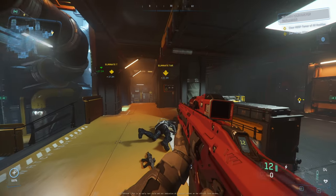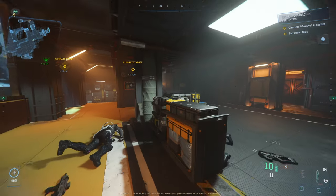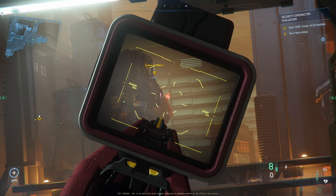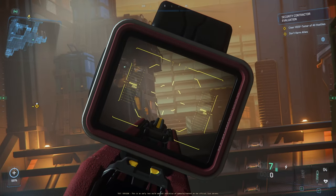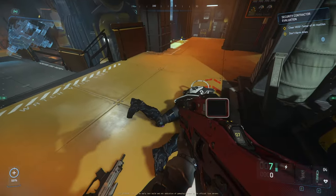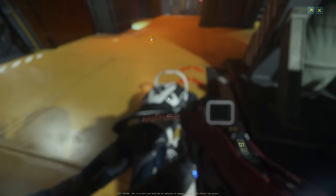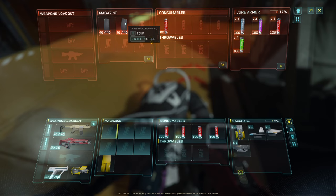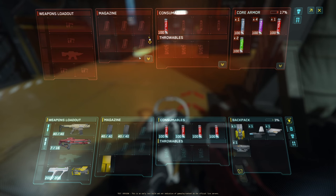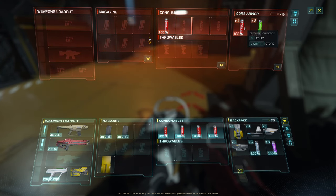The next question is: will we be able to share locations with other players? They said yes, it is part of the design. Post 3.23.0 you should be able to share your markers with other players and even sell them. For example, if you're an explorer and find a spot with lots of quantanium, you can save that marker and sell it to a miner — huge implications from just this little feature.